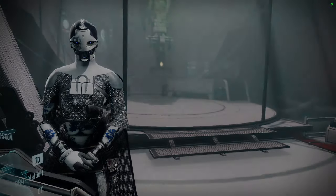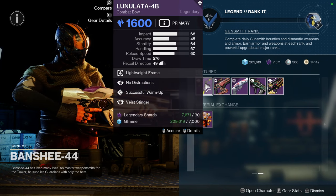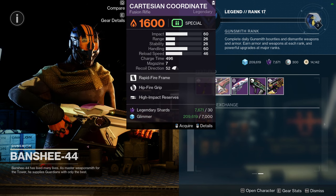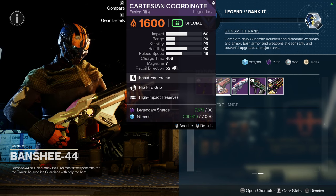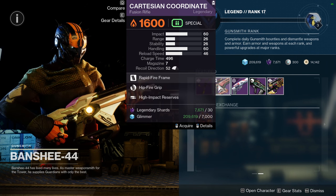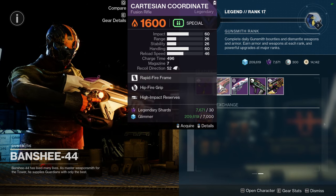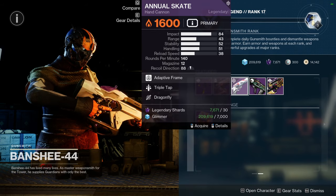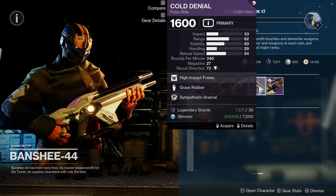For Banshee, we're looking at: Luna with no distraction and successful warm-up; Cartesian Coordinate with hipfire grip and high impact reserves — they had a Cartesian Coordinate a few days ago that was really good; and Cold Denial with grave robber and sympathetic arsenal.